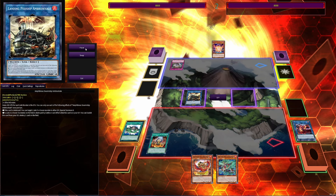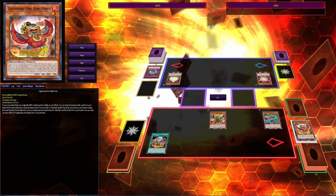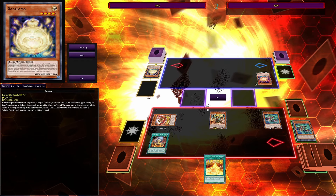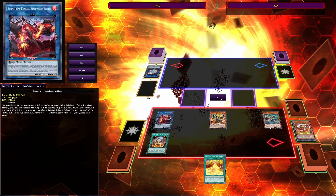If Evenly Matched gets rid of our Amblo Wheel and they try to play, we do our Fire King stuff: pop Ponix with Kirin, special summon Garunix off its own effect, activate its effect, send another Kirin, special summon Ponix, and destroy one of their monsters. We activate Ponix to add some follow-up, and when they special summon, Promethean Princess pops one of our monsters and one of theirs.